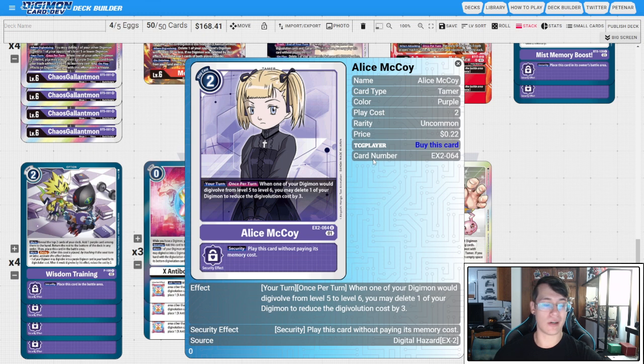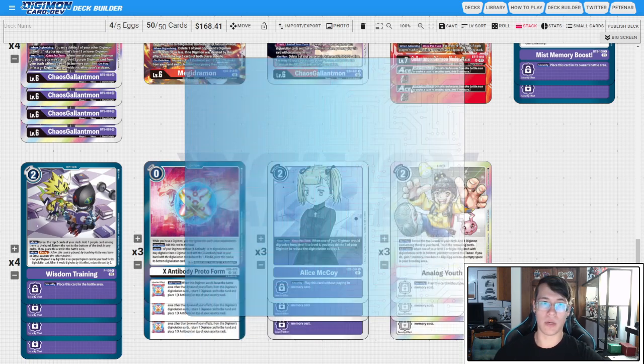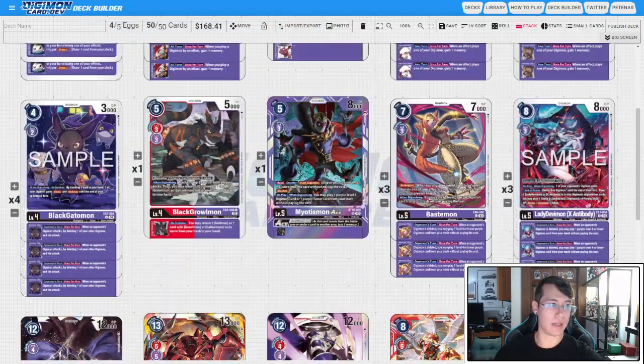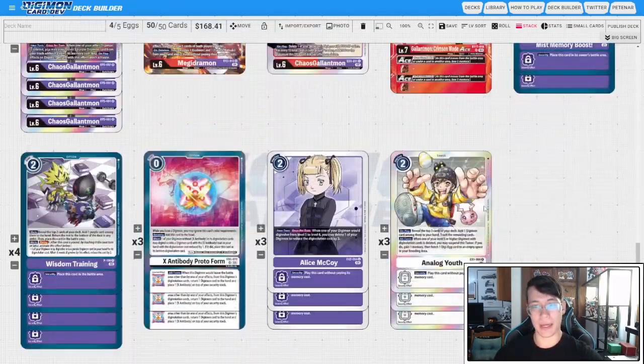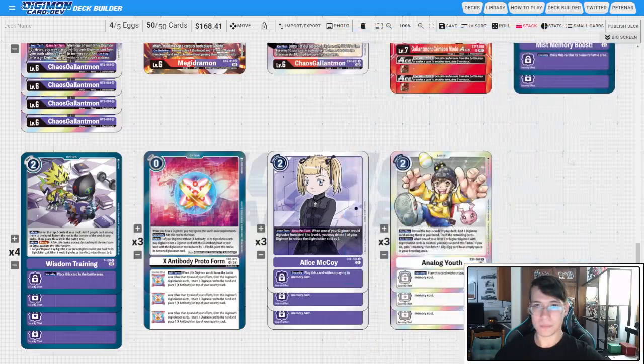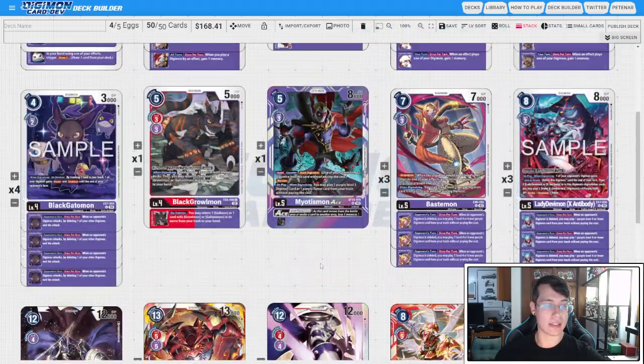Three copies of Alice — the free evo is really fantastic. You're not super pressed to play this anymore because you are so memory efficient with Protoform, but it is a valid target for Myotismon Ace. You could go down to two on Alice and bolster your Level 6 or Level 4 count if it bothers you that you're only running nine, but three feels okay. Then we have three copies of Analog Youth — we want to build trash and grab our Crimson Mode Aces. Also, when a Level 5 or higher Digimon with sources is deleted, you suspend this Tamer, gain a memory, and hatch an egg. That feels really nice with EX4 Chaos Gallantmon.